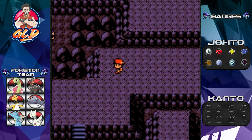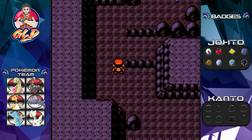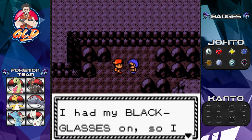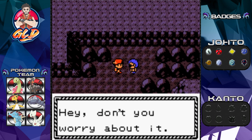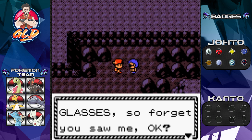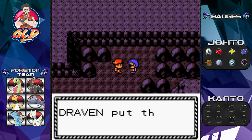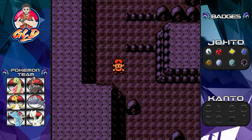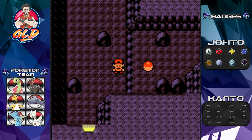Over by the exit there's a mysterious guy dressed in blue. We talked to him and he startled us — we had our Black Glasses on and didn't notice him. He says, 'What am I doing here? Hey, don't you worry about it. I'll give you a pair of Black Glasses — forget you saw me.' And we got the Black Glasses, which power up Dark-type moves. That's great for Heracross on our team.